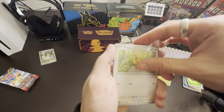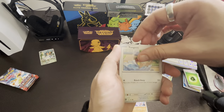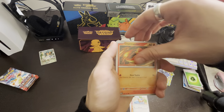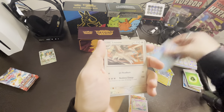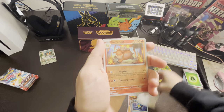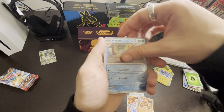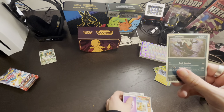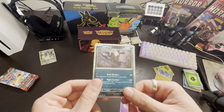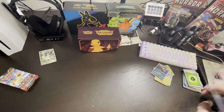Pack 5: Pidgey, Litwick, Yungoos, Charmander, Espeon, Sharpedo, Linoone, Camorupted, Floatzel, and Darkrai — we already have this Darkrai, but not a bad card. Not a hit though.